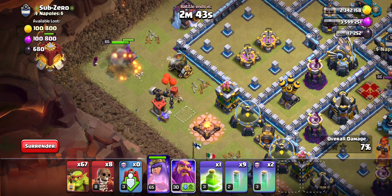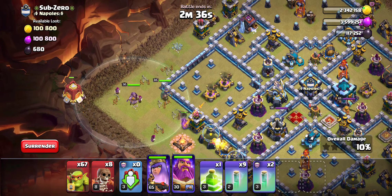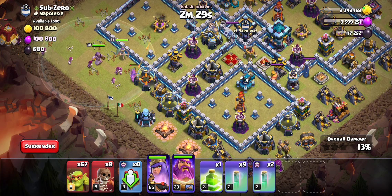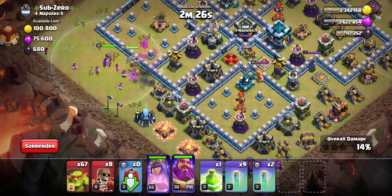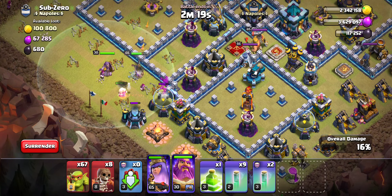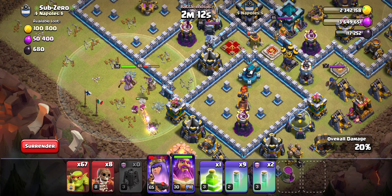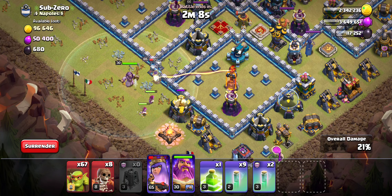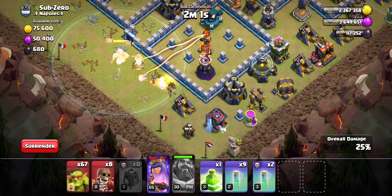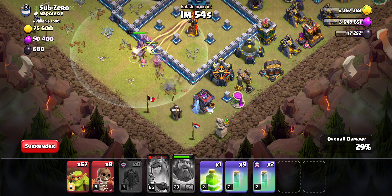Dropping our siege machine here, and we'll also drop our warden. I'm deciding whether or not it's worth holding onto the warden to go into the base later with the sneaky goblins rather than having it go with this kill squad. Not too sure, because for the most part, I don't think it really matters. Having the warden with the queen makes it so that the queen gets a little bit more protection and can get a little bit more value. But having the warden as this beast that can take out some percent later in the raid is also pretty cool. So, I'm going to activate right here, mostly to save the wizard and also save our queen's ability here.